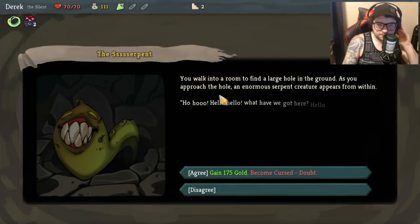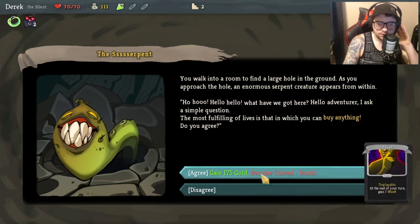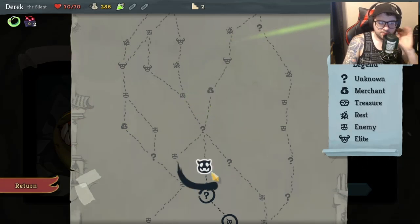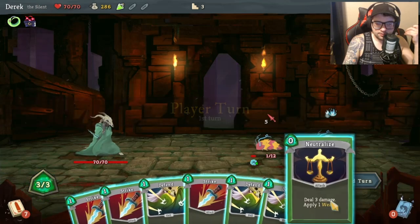Let's hope to god it's not a combat. You walk into a room to find a large hole in the ground. An NPC says 'Hello adventure, I ask you a simple question - the most fulfilling of lives is that in which you can buy anything. Do you agree?' One option gives one Weak at end of your turn - I'll take the money instead. I can always spend 75 to delete a card later.